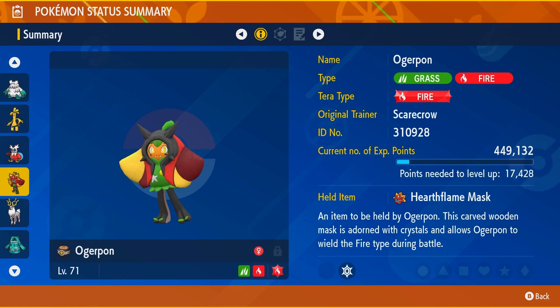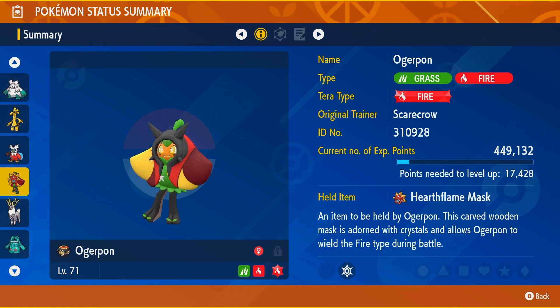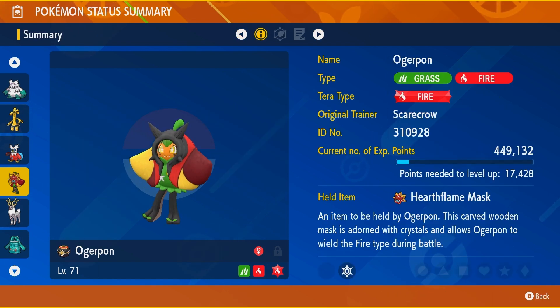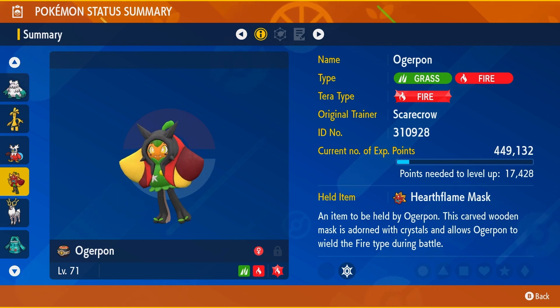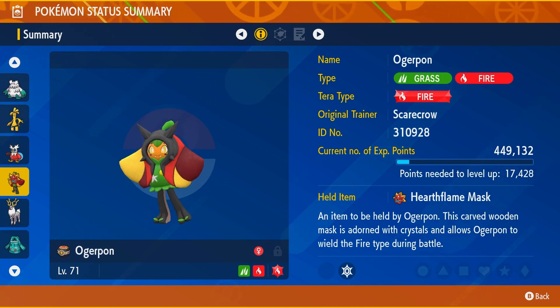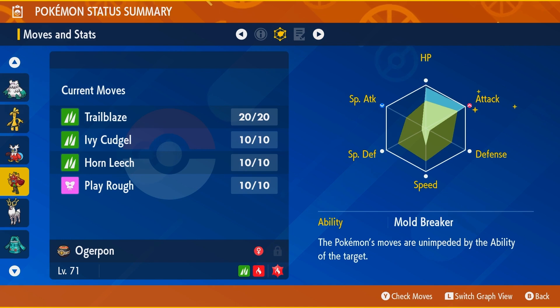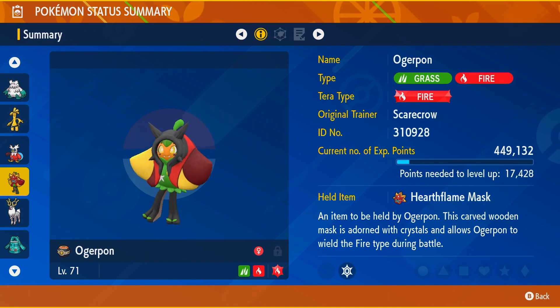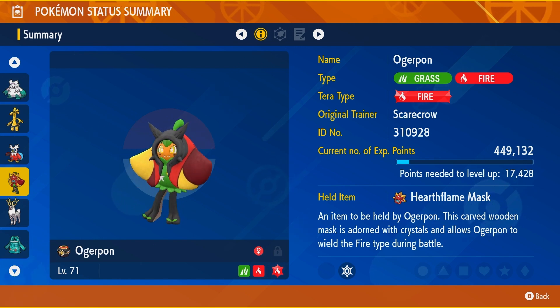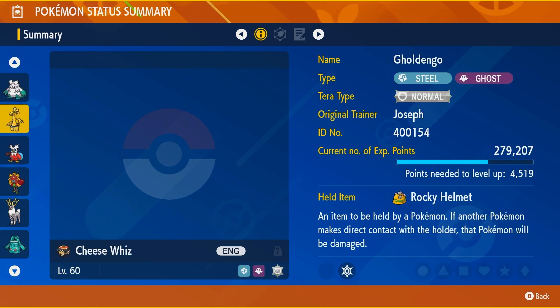Finally, we have Ogerpon, which is another one that might be a little bit of a stretch. You can't see it with its mask on, but I thought of Ogerpon kind of like a wreath. I started with Grass Ogerpon, which was pretty decent, but I found there were a lot of games where Steel-types were a real problem for my team. So I added Fire Ogerpon because it's a Fire-type, and I still think Fire Ogerpon looks decently Christmassy — it's green and red, which are the Christmas colors. So that is my Christmas-themed team. Let's get to some games and see how it does.